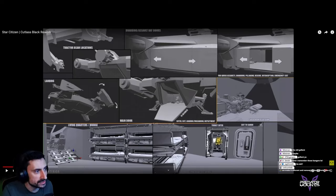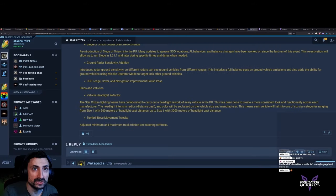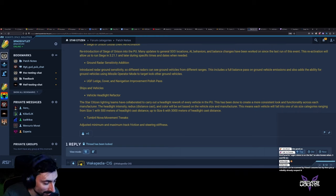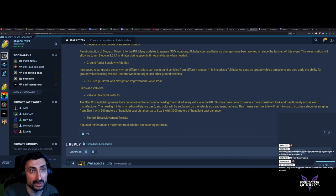Tractor beam locations — boom boom, the egg has been planted. I hope they do not just ignore that. Cutlass Blue and Red should have tractor beams, I'm pretty sure they will. And they definitely ignored the fact that they promised to deliver Cutlass Black. So easy. They will ignore everything — they need to sell the C1, they don't need to sell Cutlasses.